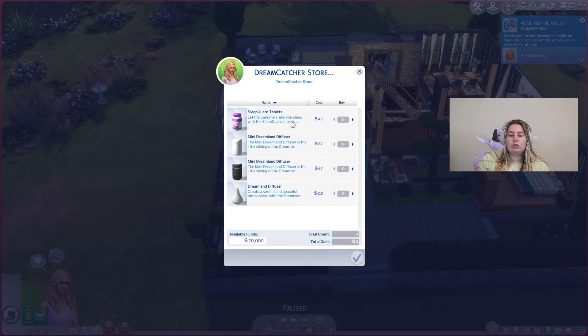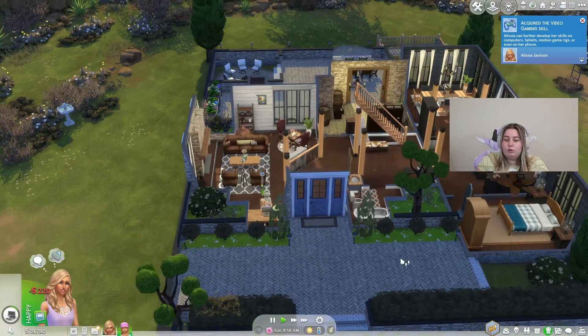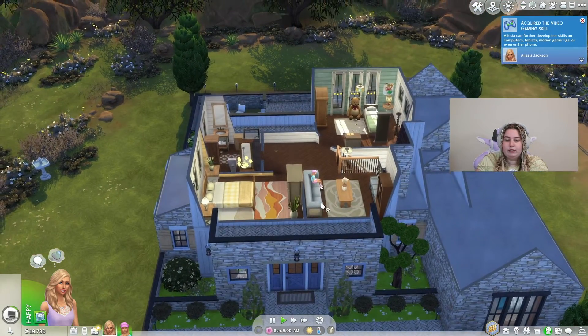There are also sleep guard tablets, which kind of brings me to my next point. If your Sims do tend to get nightmares because you gave them a Tormented Sleeper trait, or maybe they're just prone to nightmares, these sleep guard tablets let the sandman help you sleep. Don't let nightmares keep you up at night — take sleep guard. So I'm going to buy a couple of diffusers. We've got our two diffusers now and you can basically put these in your kids' rooms.